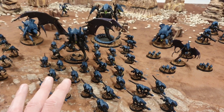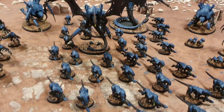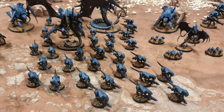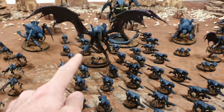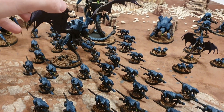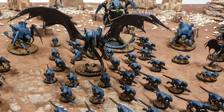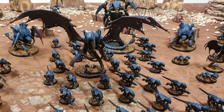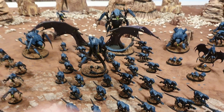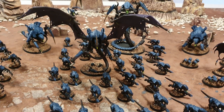Now on to the units. Let's start in the middle with this chap — this is my Flying Hive Tyrant with a dead Dark Angel on the base. That's a common theme across most of my armies. He's got a Heavy Venom Cannon. When I was building it I thought, what would be better than a massive gun on a guy that flies around? Heavy Venom Cannons are pretty tasty now, so having a guy that flies around with a big gun is quite good. He's still not bad in combat, and he's also obviously Synapse and a Psyker — so he's sort of a mobile gun platform, which is nice.